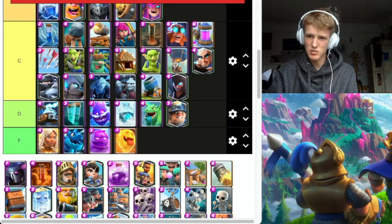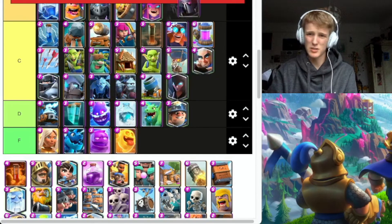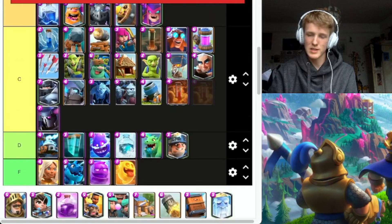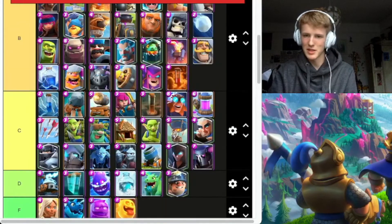PEKKA is very easily countered by cheap cycle cards, but can be good — going to C. Poison — solid card, counter Graveyard basically completely. Obviously it would take maybe a little bit of damage.